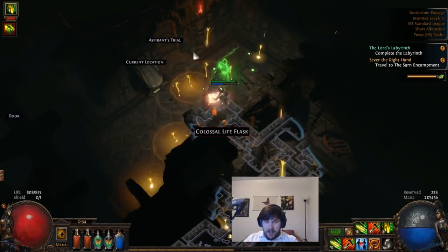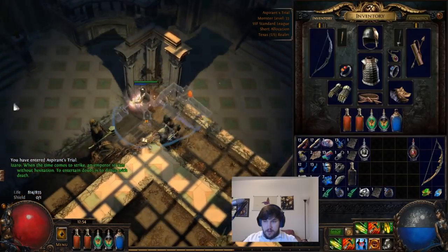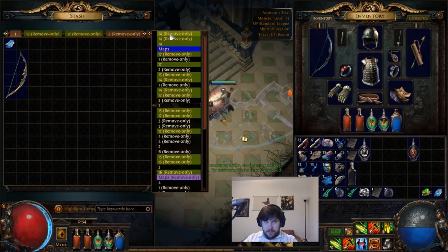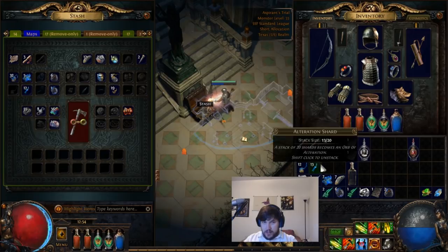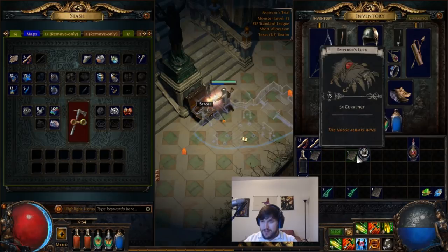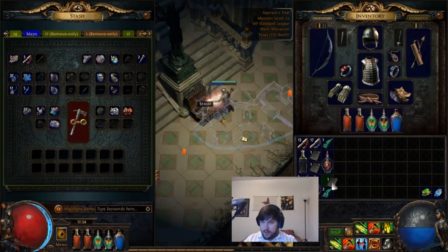We're at our second Aspirant's Trial. I'm going to toss my bow and a lot of our currency in the stash tab so I don't have to be carrying it around.